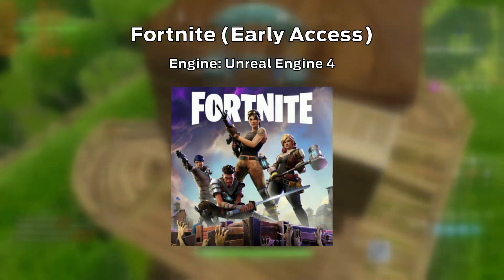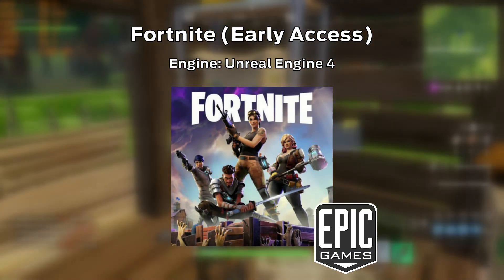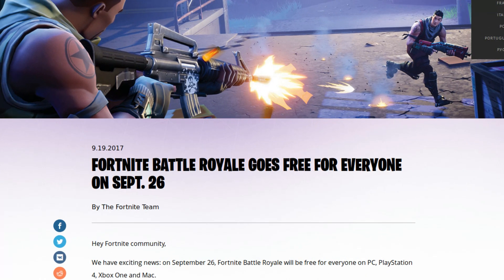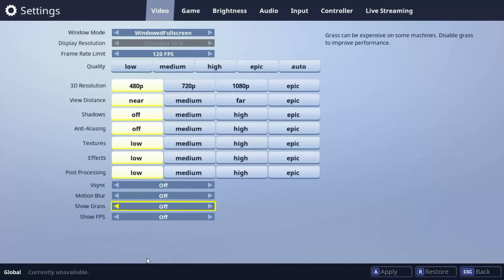Fortnite is an early access game developed by Epic Games, the creators of the Unreal Engine, so it is not a surprise this game is running on the latest version of that. The game's Battle Royale mode is free to play and the whole game is expected to go free next year. It is also not a surprise that this game uses the resources of the engine very well and that it has a fair amount of graphical options.